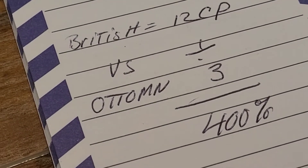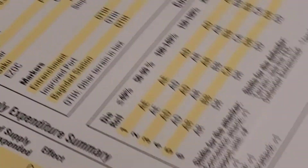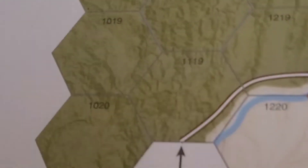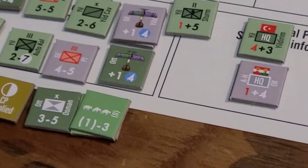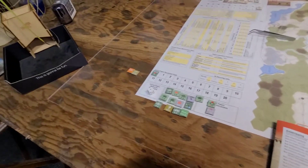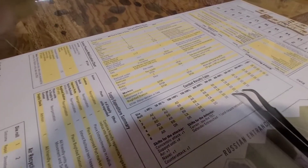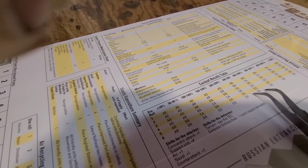That is a 400% odds ratio. We look under the 400% table, and the British roll a three — that comes up yellow: Defender Retreat — DR. The defending unit owner retreats his unit one hex. He can't retreat into enemy-controlled territory, so he's still going to be on the road, blocking me from any big advance. I believe that'll be it for the combat.